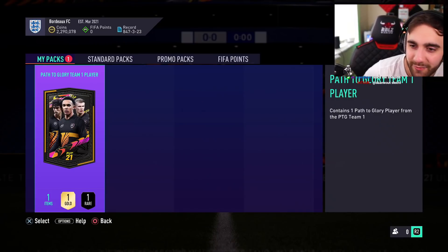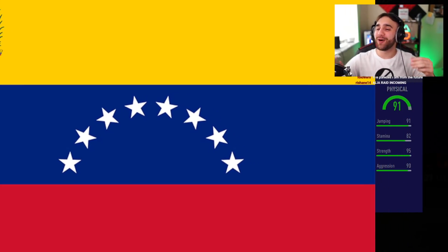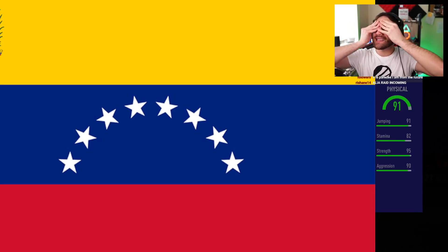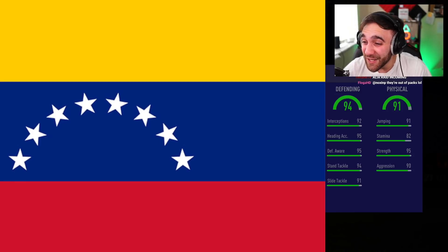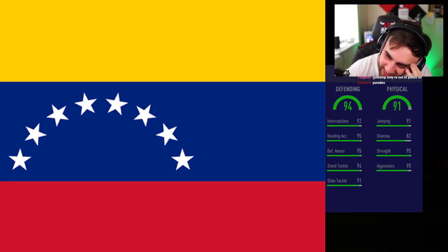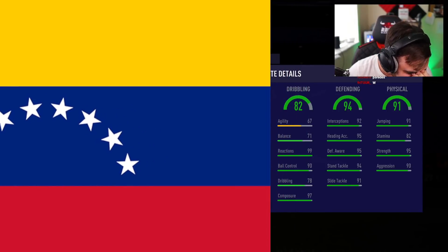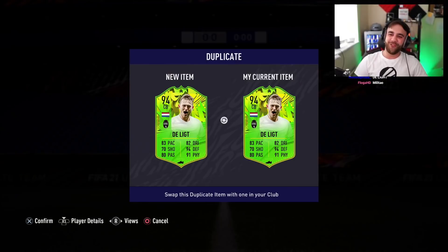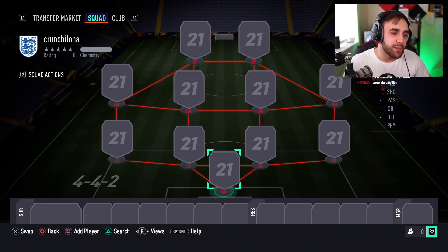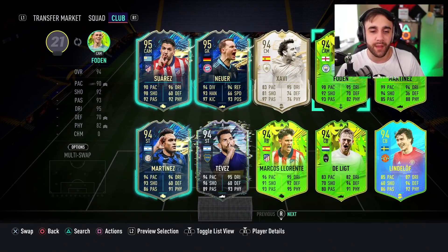We're doing a player reveal from a pack. 91 physical — I don't know who this is. Is this a center back? 94 defending... no way. Oh — it's Jordi Alba! I did call him 'the break' — I'm sorry, the break is more like the break.